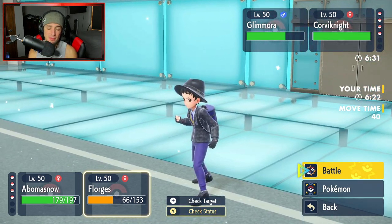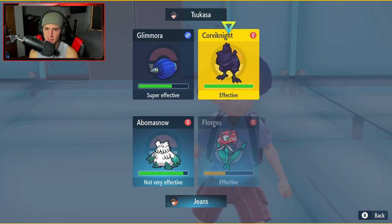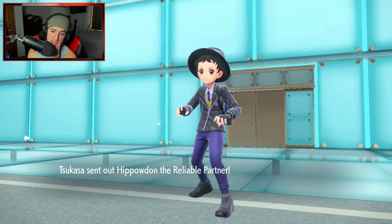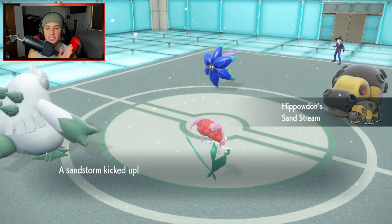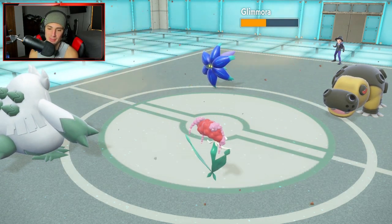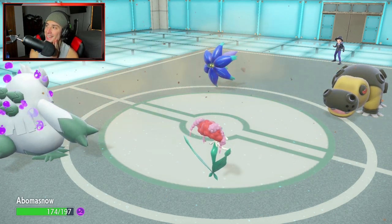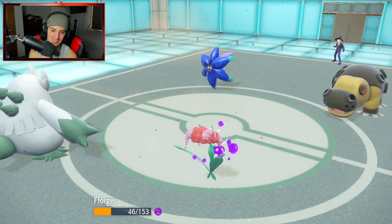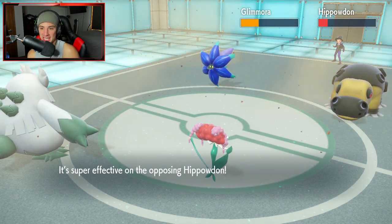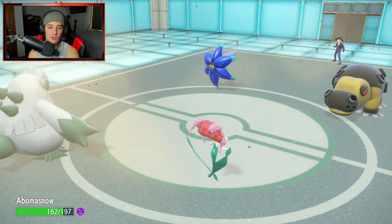I'm going to pop Blizzards — they're free right now. He might swap but I'm doubling down to Glimmora. He brings Hippaldon back out. Can we land this Blizzard? Come on, Abomasnow. Mortal Spin coming out — he's going to poison us. Blizzard lands! Big time. Florges is fastest on the field. We're poisoned, which I don't like, but Chilling Water should be able to take out Hippaldon.